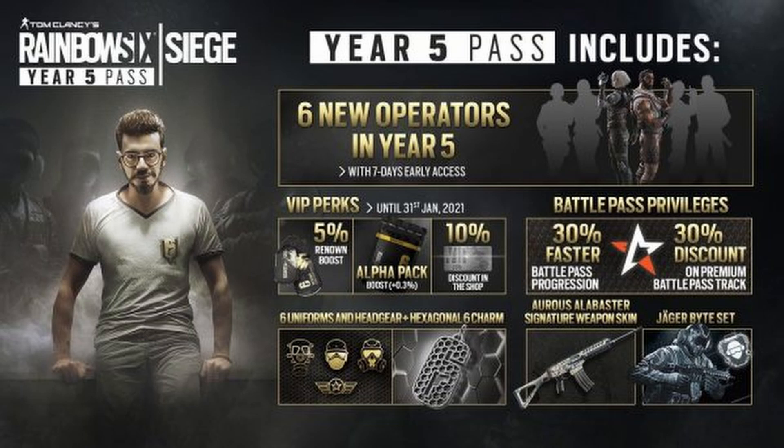The Year 5 Pass has been fully revealed. It includes six new operators for Year 5 with seven day early access, which is good. I'm probably going to be getting it just on PC for now, maybe later for Xbox. We get VIP perks that last until the 31st of January — that is a 5% renown boost, an alpha pack boost, as well as a 10% discount in the shop. We also get 30% faster Battle Pass progression and a 30% discount for the premium Battle Pass track.